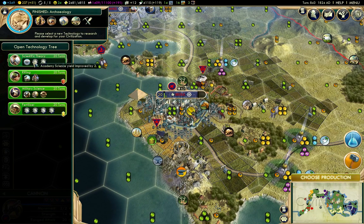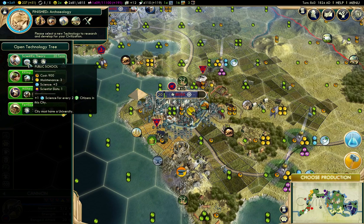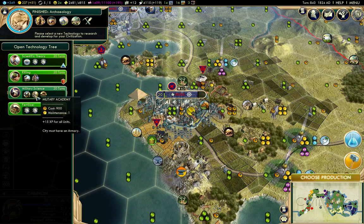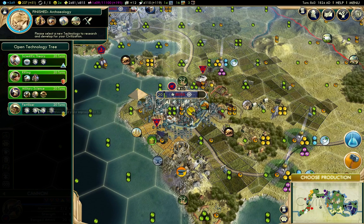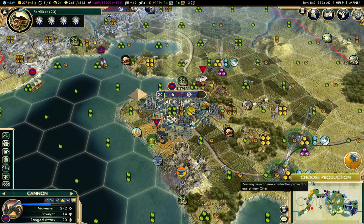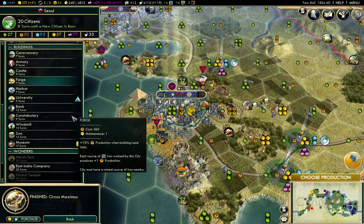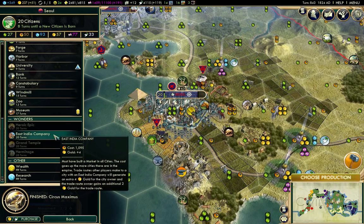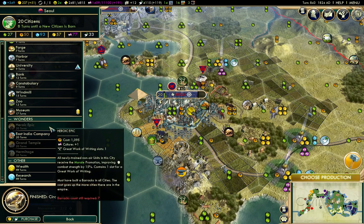What should I go for? Scientific theory gives me public schools. Rifling gives me riflemen. Military service gives cavalry. Brandenburg Gate. Or fertilizer — fertilizer is the one. That's going to improve my growth significantly. Now, what can I build? Oh, Circus Maximus. I can build East India Company, but that's not all that important at this point.